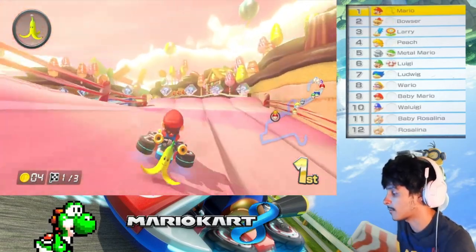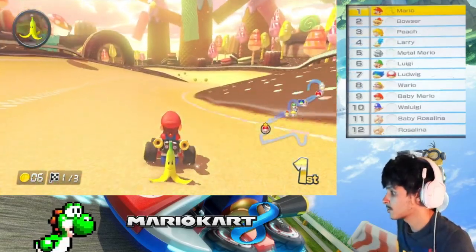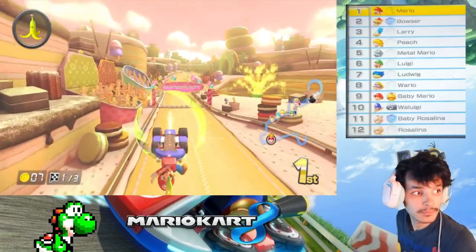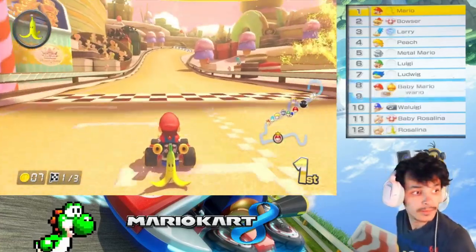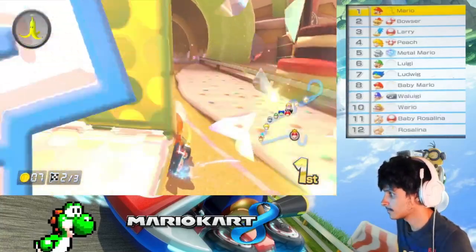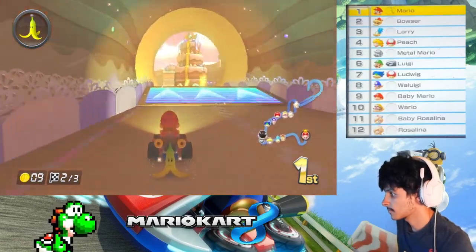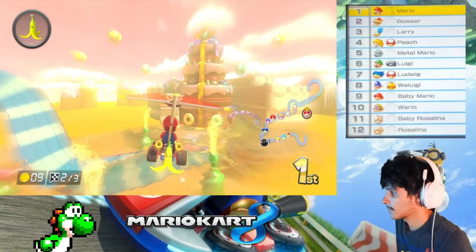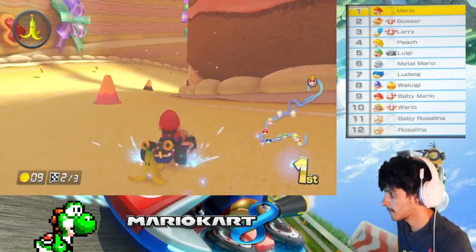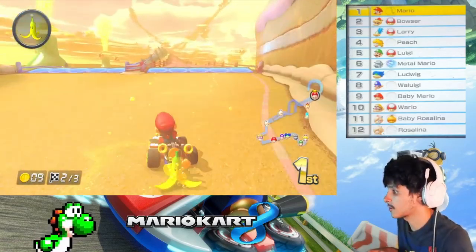Also in this game there's fire hopping, and they took that out in the Deluxe version — thank God, because there were some tryhards in Mario Kart 8 on the Wii U. Still in first place as usual. In this version you can only get a super boost, but in the Deluxe version you can get an ultra mini turbo.